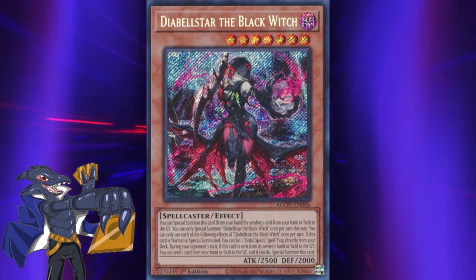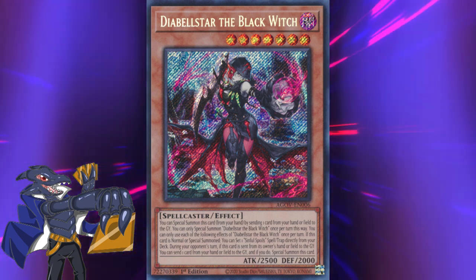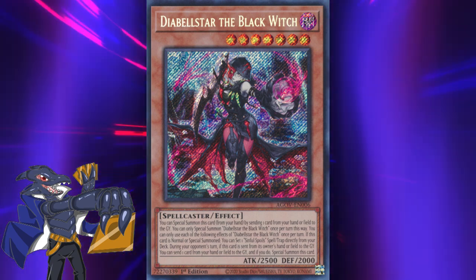Both of the engines intermingle and are made out of many intrinsic parts, which is the reason today's episode is featuring them as a duo. I'll start introducing cards from the Diabilstar engine first, then proceeding to Snake Eyes. Let us start this section with the star of the show, the main character in the lore, and Yu-Gi-Oh!'s newest waifu.